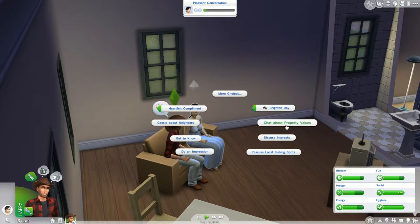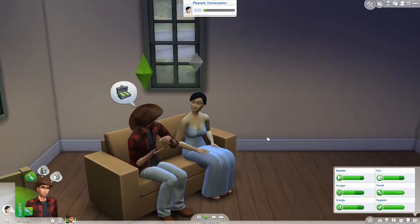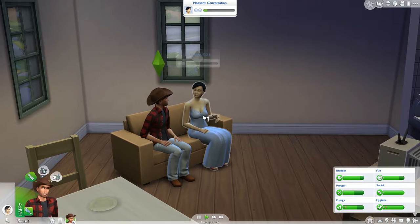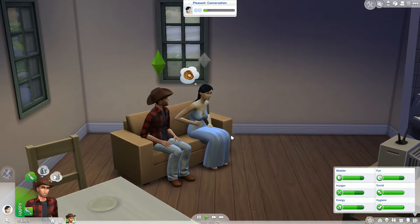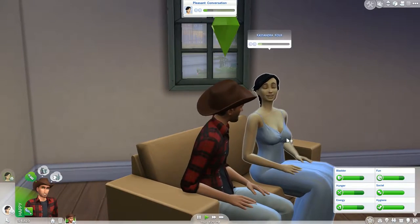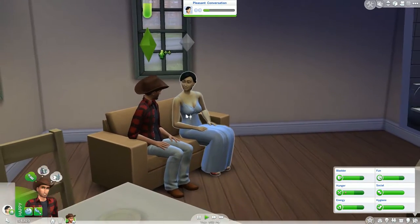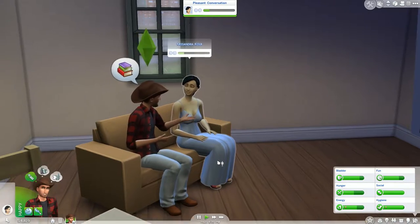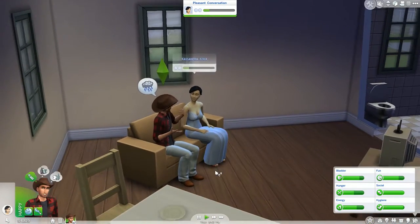We're getting along very well. Let's chat about property values — I guess that's the kind of thing you do with a neighbor. My house is not worth very much, maybe it's all the weeds out front, or maybe it's because I pick through everybody's garbage. We're getting along really well. Heartfelt compliment — she's kind of cute. I like her eyes. She's got cute eyes. I'm not too sure about her last name, but if we get married she can take on my last name, which is Weeds.